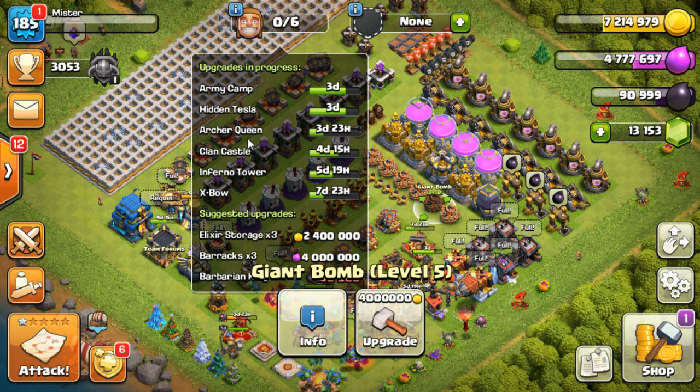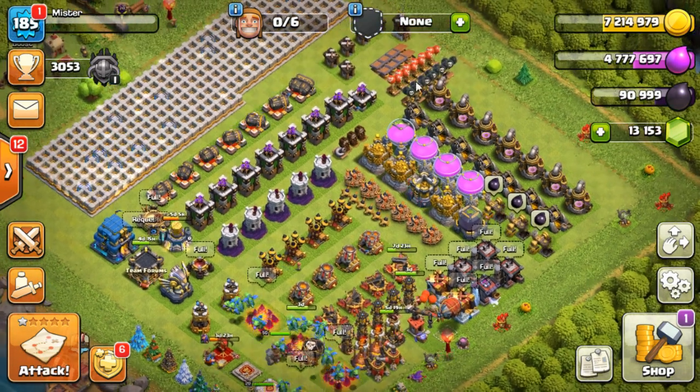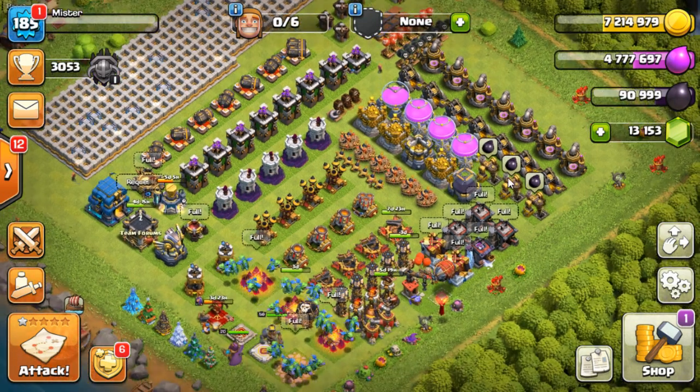If it's a double upgrade, that leaves me one free clan castle builder, and that one will most likely go on a storage. If I've got a spare bit of time, I might start sneaking in these little traps — these spring traps. Otherwise it'll be a storage.